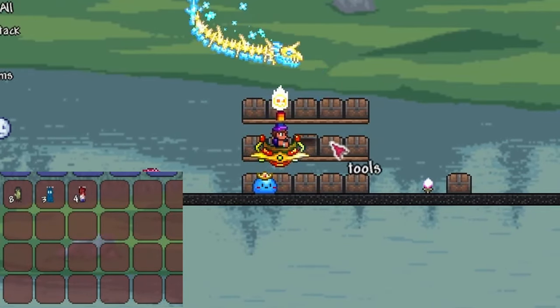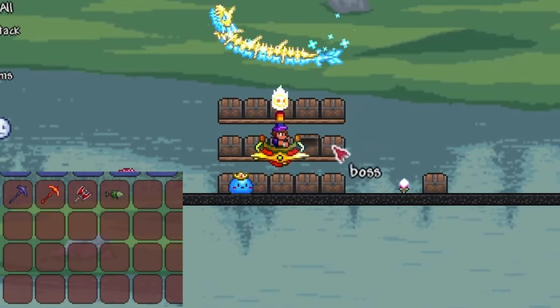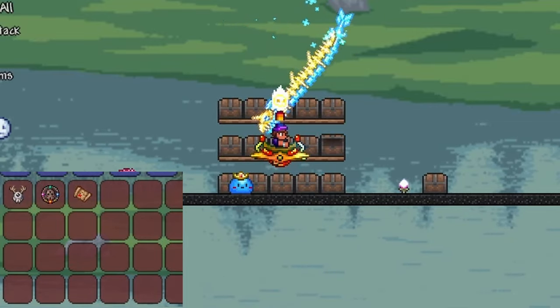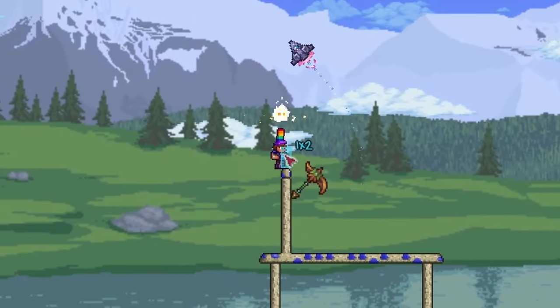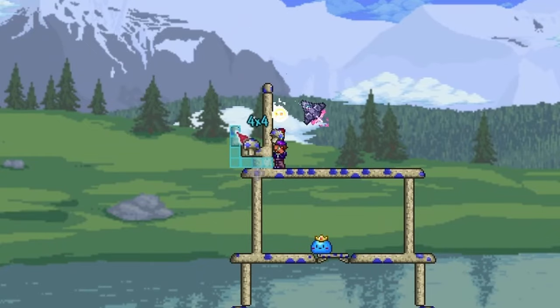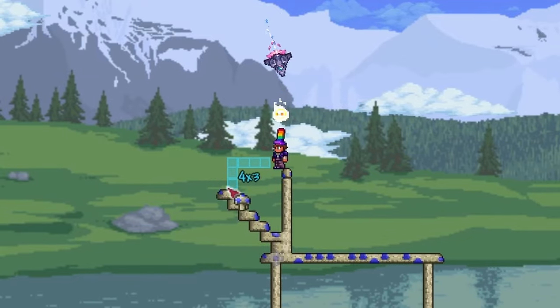Accessories is pretty straightforward — anything that you can equip in an accessory slot should go here. The banners chest should be filled with mob banners that give bonuses, not regular banners that are just for decoration. The tools chest is where I usually put things like any bombs, torches, rope, pickaxes, axes, and more. Lastly, the boss summons chest is pretty straightforward — any boss summoning items and invasion summoning items, like solar tablet or pirate map, should be included in here.